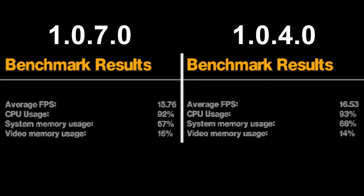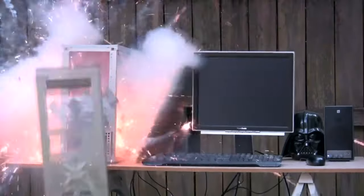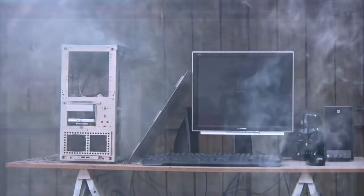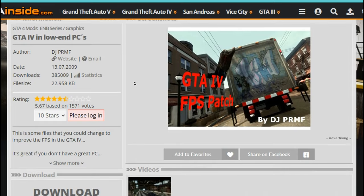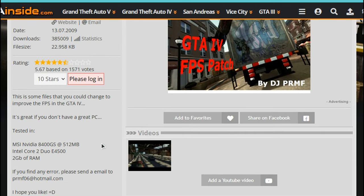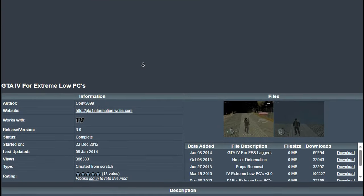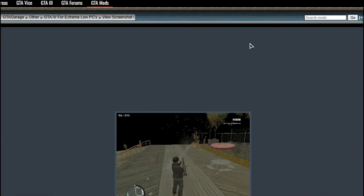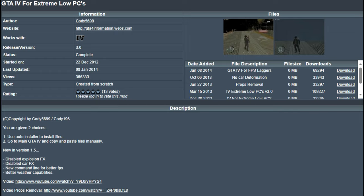Because 1.0.4.0 runs slightly better, I'm gonna use it for the rest of the video. Now, there are 2 really good low-end mods out there. The first one being GTA 4 on low-end PCs, which slightly reduces the draw distance and tweaks some other effects, and the much more epic one — GTA 4 for extreme low PCs — which, as the name suggests, takes it to a whole new level.